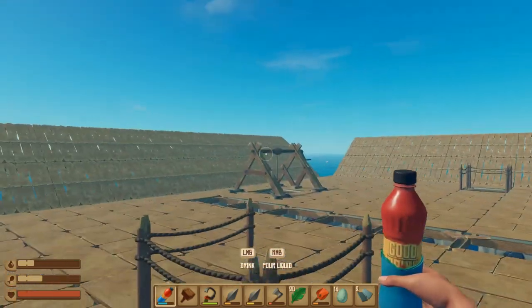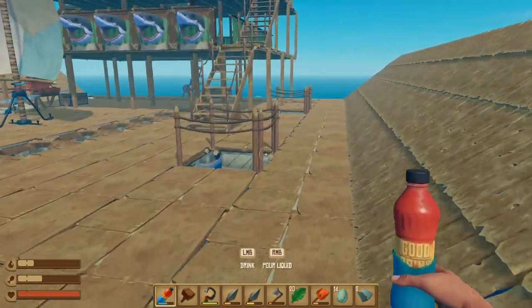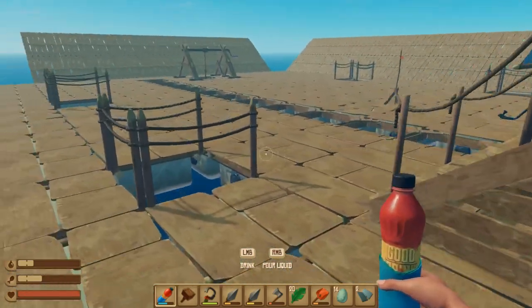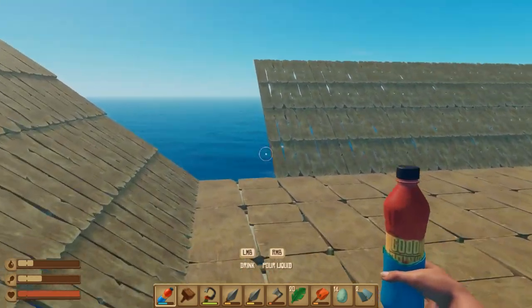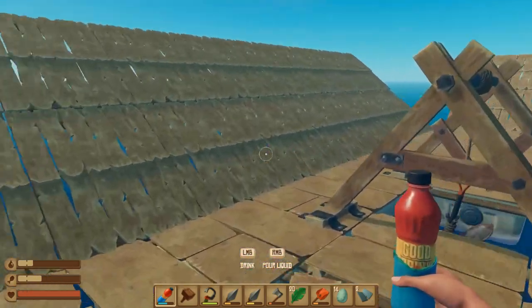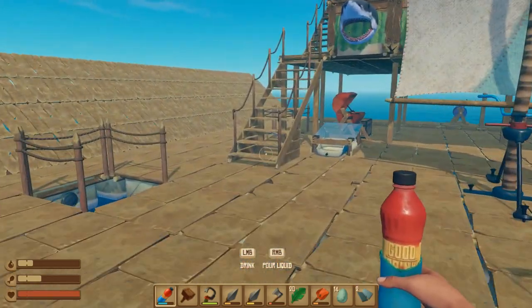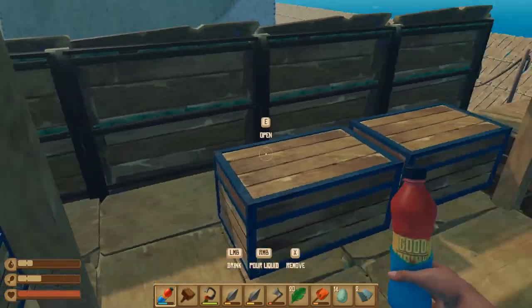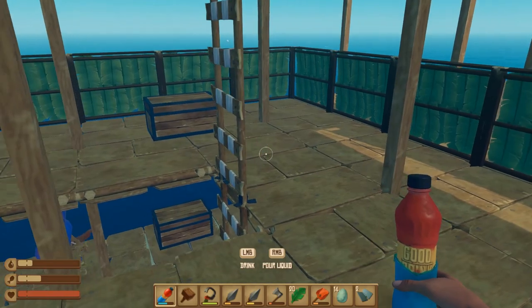We're gonna move everything upwards a level and actually start looking like a ship. Hopefully today that means we're gonna need lots of resources though, because I need the foundation beams and I also need to build the floors as well - lots and lots of floors and siding as well. So yeah, today we're gonna be exploring a lot of the sea. I'll probably try and look for a lot of radio towers and whatnot, just because we can, and yeah focus on the building.